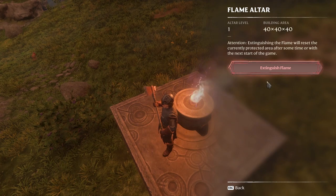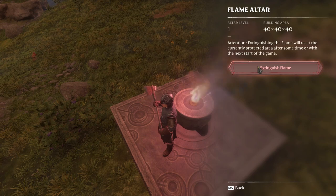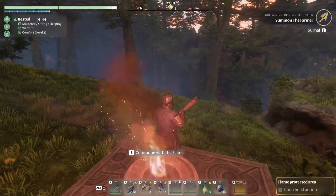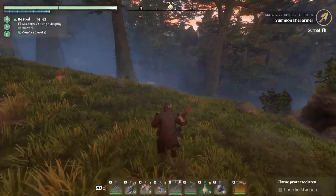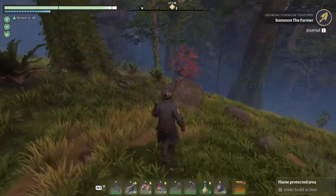So this torch - you just extinguish it. You know what, let's leave it like that. I'll be back for it - easy, just teleport to it and extinguish it after.